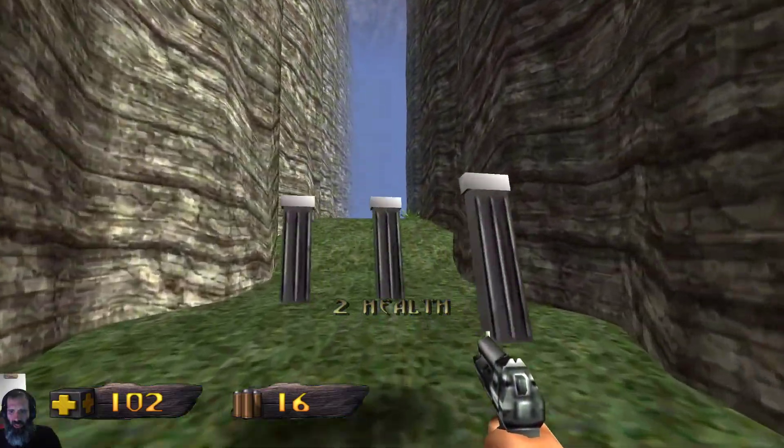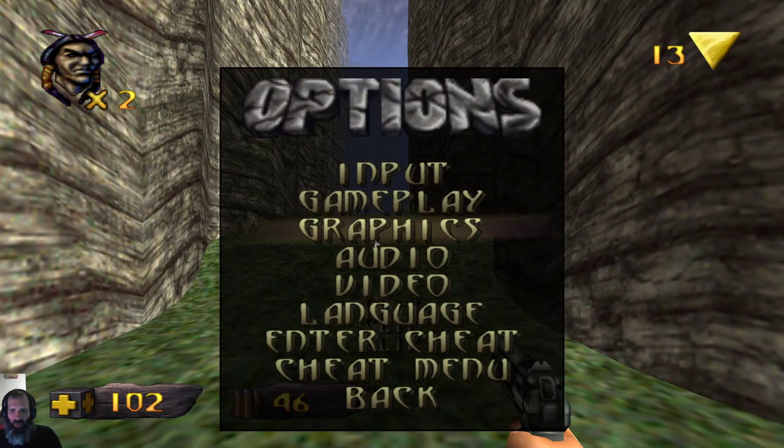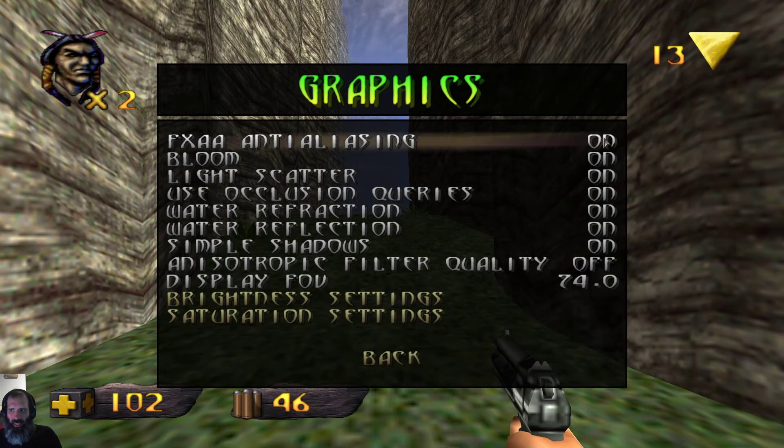There's no reticule options. Graphics — oh yeah, anti-aliasing on please. 74 FOV view — turn all the quality up.